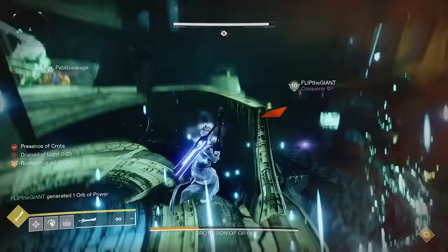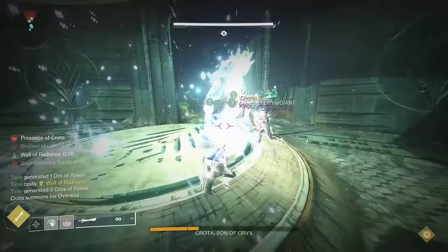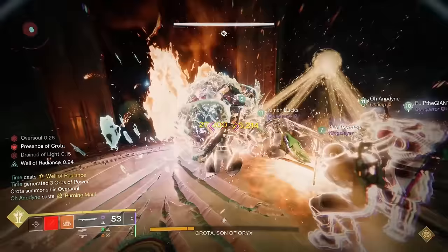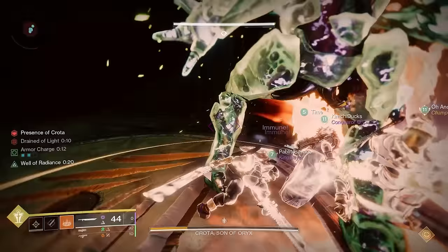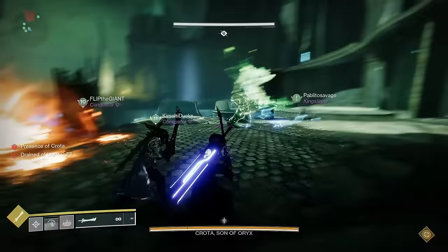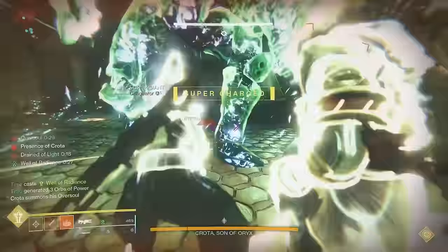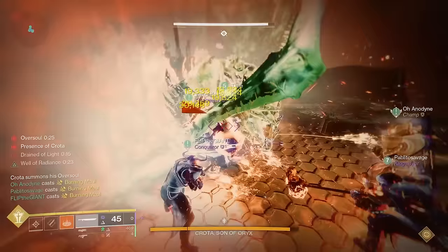The sword combo we found that worked was: light, heavy, super heavy — meaning a light swing, a heavy swing, a super swing (which you do by hitting your pop super button), and then another heavy swing. When Crota is deshielded, now it's time to hit him hard. Radiant Well is a big recommendation for easy damage dealing and staying alive, as Crota will fight back. Be warned, Crota can break your Radiant Well, so having at least two Radiant Warlocks will probably be a good idea for both staying alive and extra damage output.